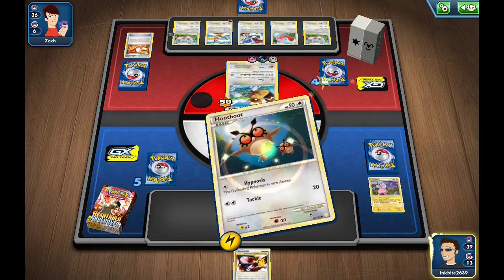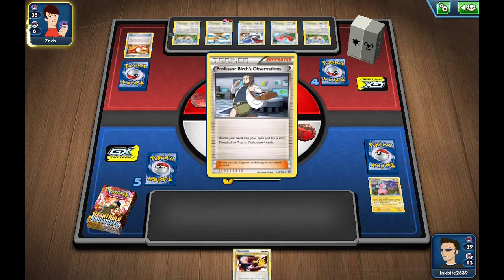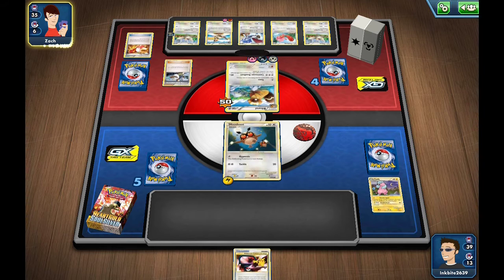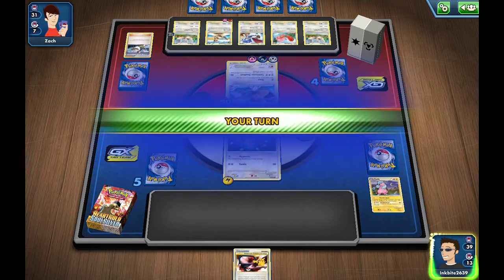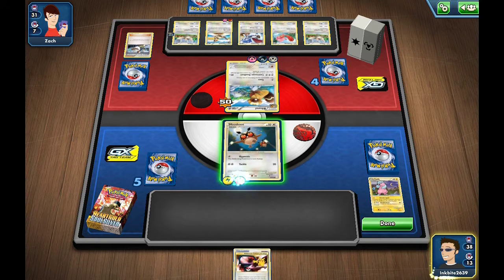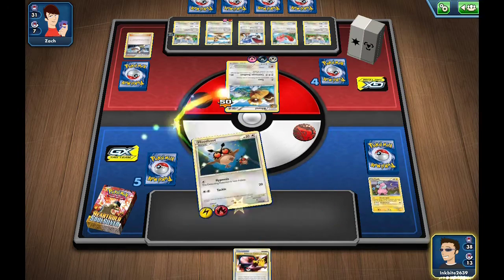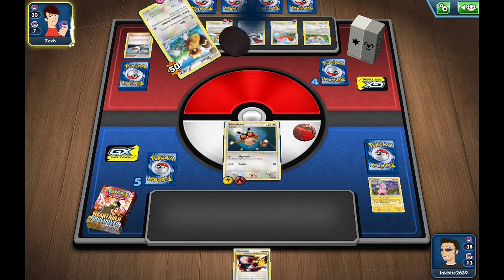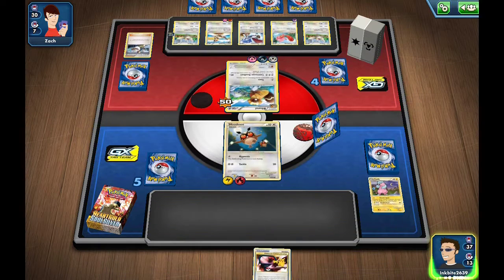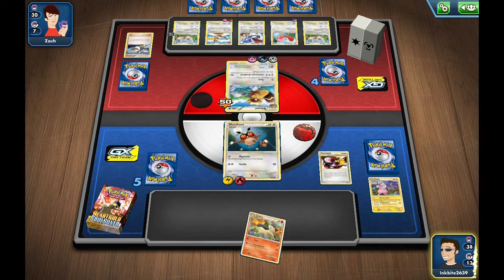Oh, we finally get an energy card. We'll hypnosis him - never mind, he can't stay asleep. Oh Zach, you definitely came out stronger this time around. Oh oh oh, we might be able to come back! Should I hypnosis or should I tackle? I'm gonna hypnosis. Darn it - see, if it's the other person... well they're not getting heads at all. We'll get rid of this because I don't have the Typhlosion in the deck anymore, so it doesn't matter.